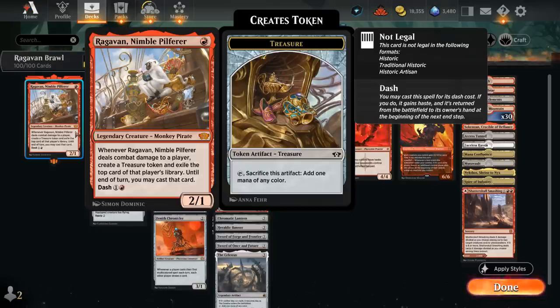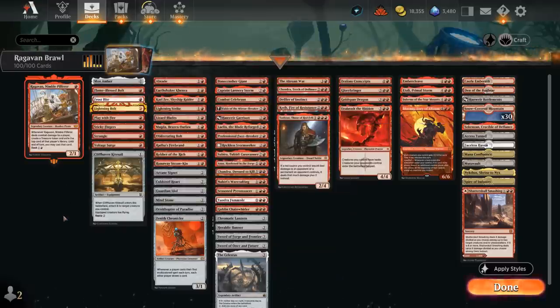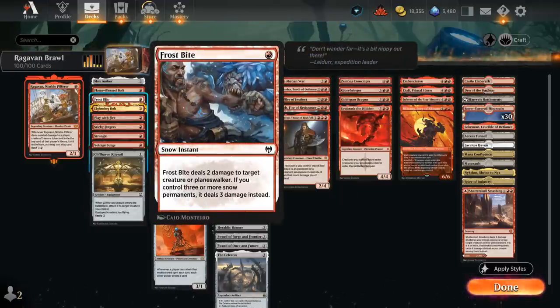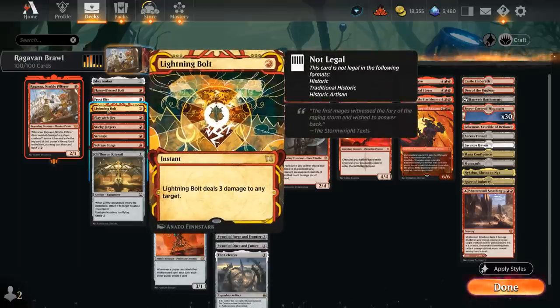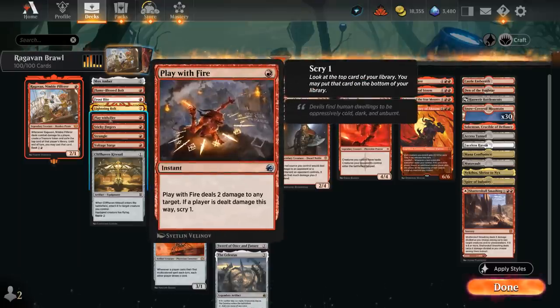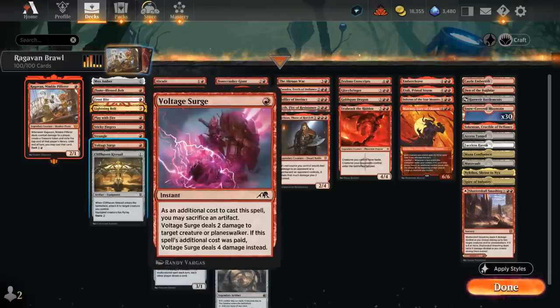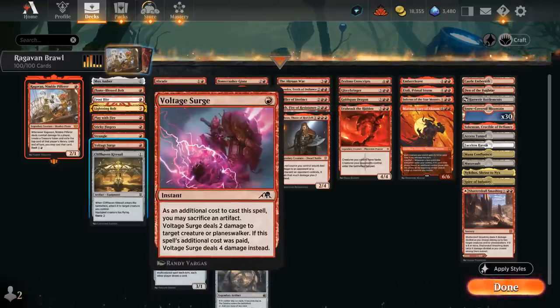Since we have Raghavan as our commander, we don't need to include a ton of 1-mana creatures since we can always play our commander on turn 1. What we do need is some cheap removal, especially for the mirror match, which has become quite popular. We want 1-mana answers for opposing Raghavans, including Flame Blast, Bolt, Frostbite to go with our snow-covered mountains, lightning bolt, Play with Fire, Strangle — a 3-damage sorcery — and Voltage Surge, which has great synergy with Raghavan's treasures.